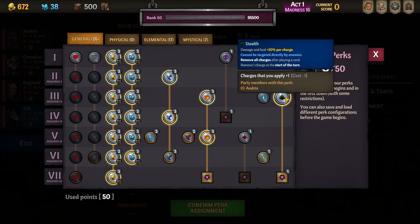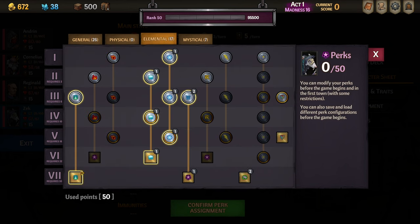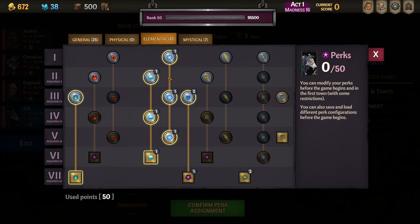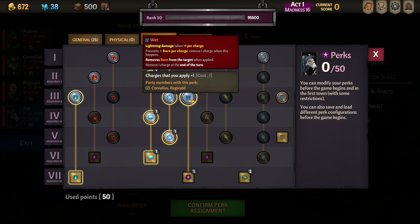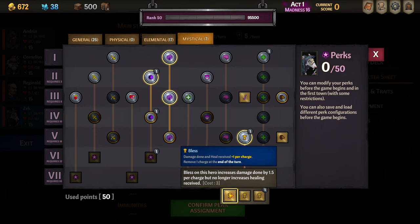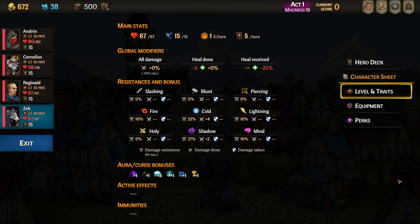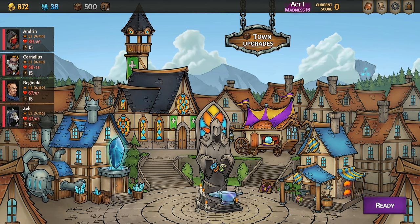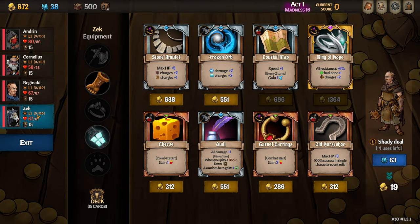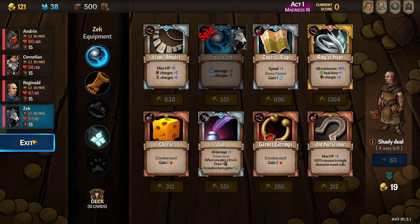We spoke about how we're going to use stealth to increase damage on Zek. We are going Powerful — increases all damage by 10% per charge. We're playing cold Zek so these should be self-explanatory. We'll be applying a bit of Wet ourselves, doing a little bit of shadow damage. And of course Bless doing one and a half damage per charge, but no longer increasing healing received. So with that in mind, let's head out of town. We have 672 gold and we're going to go straight into the caravan and buy this Frozen Orb for 551 on Zek, which is a great pickup. And now we're ready to rock and roll.